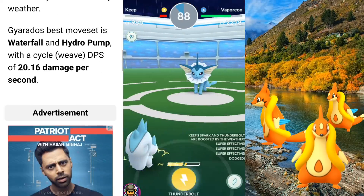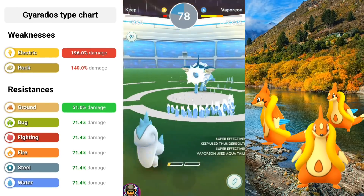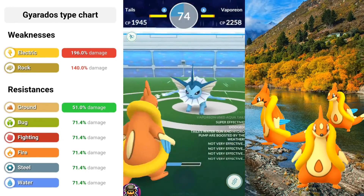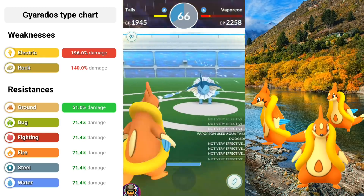It's also going to receive Mega. I know a lot of people have a bunch of those, so it should not be a problem. It's weak to Electric four times and then Rock as well. Resisting Ground, Bug, Fighting, Fire, Steel, and Water types.